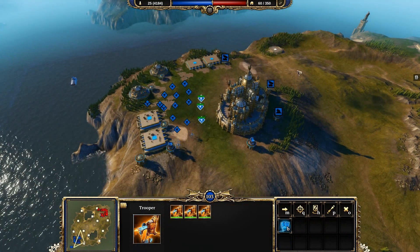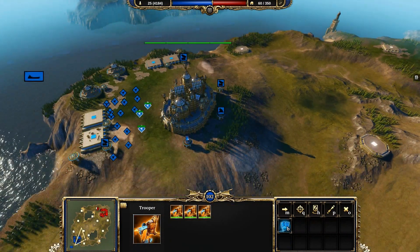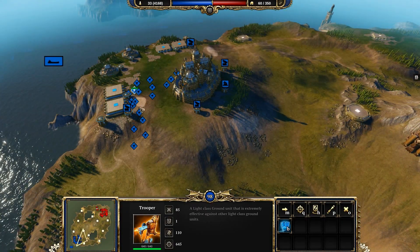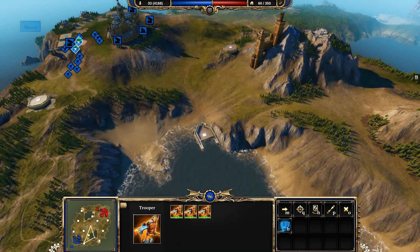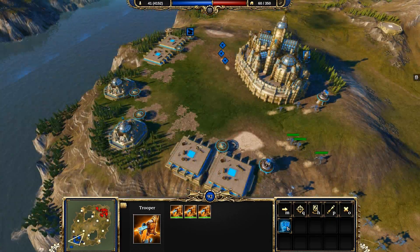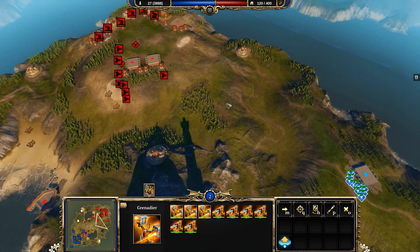As the battle starts, you send out your units to the various platforms spread out across the map. Controlling the platforms means you can either build a building to get resources or buildings to produce units. But don't take too long — your opponent is already on the move.